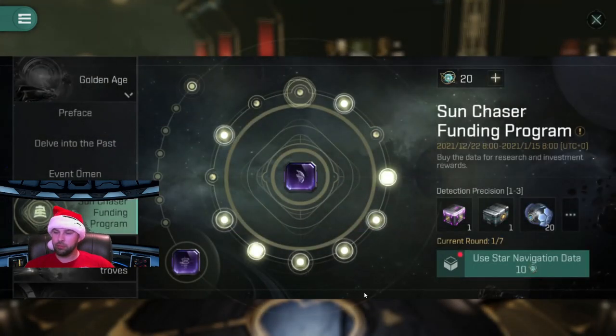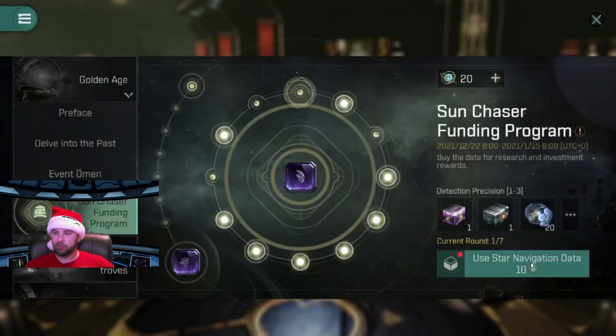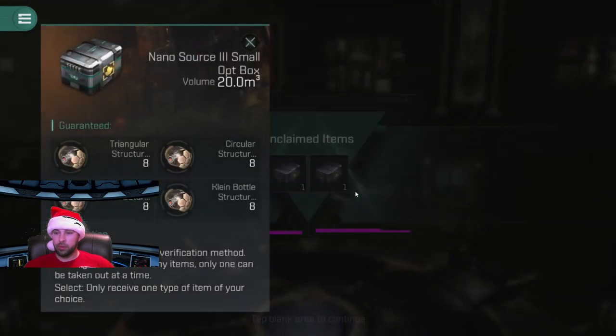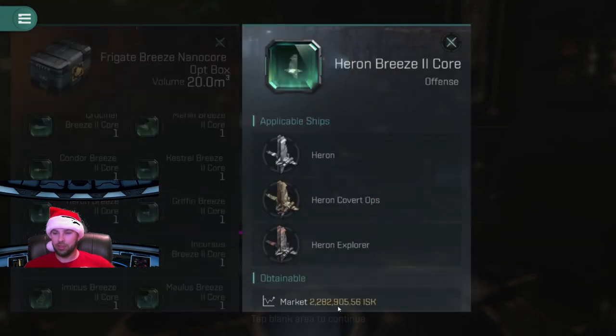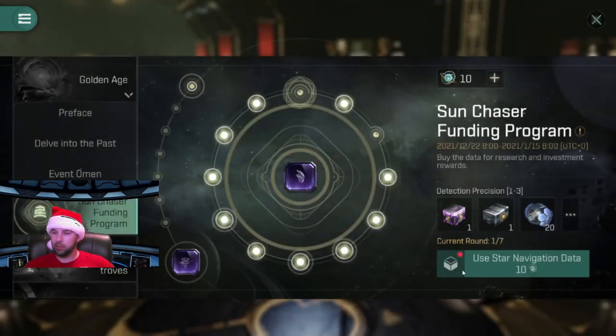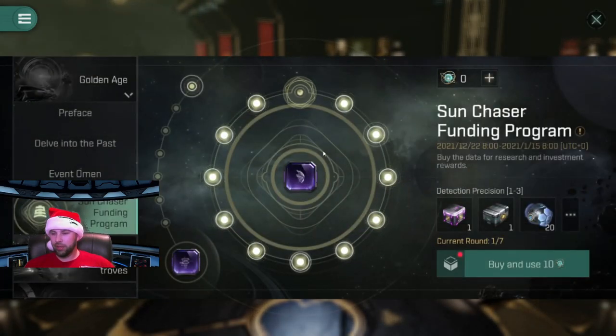Pretty crummy results. I wish I got more of these — I definitely need these for one more tier of a nanocore and a frigate breeze core. These aren't worth too much, probably only about 2 to 4 mil. So I didn't get it. You have a chance of getting 1 to 3 of these stardatas. I was unlucky and got only 1 on my last pull, and on my other count I'm too short. So now what I have to do is spend 100 PLEX and get this last slot.